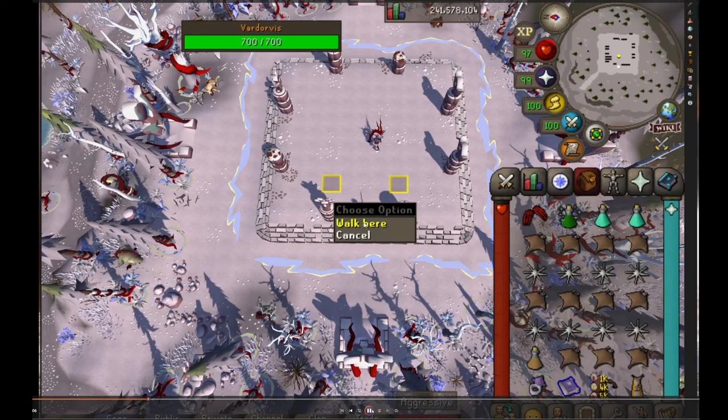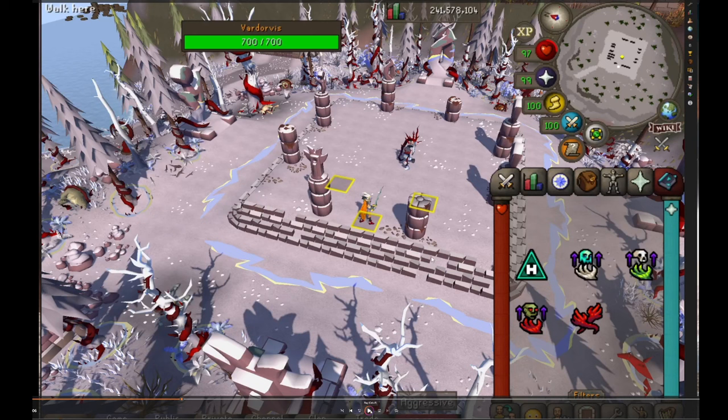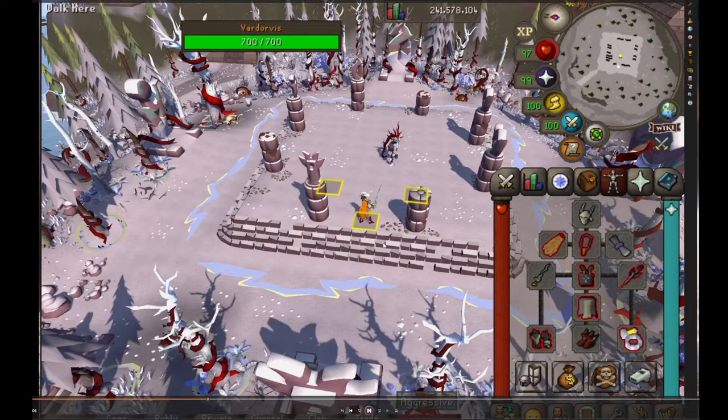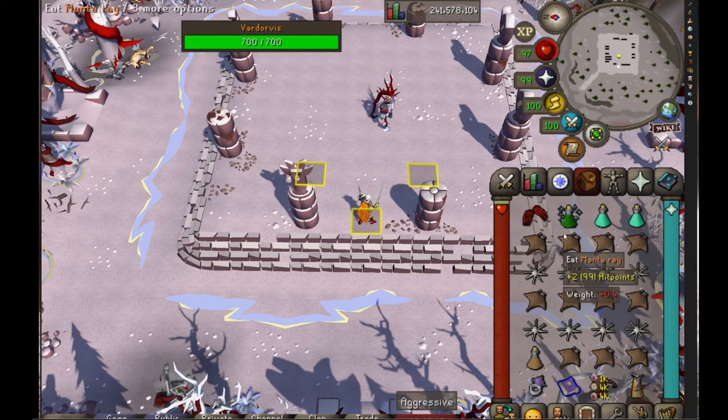When you get to the fight, you can bring a spec weapon — even a DDS would be fine. I brought D-Claws because it was the best one that I had. Bring a super combat and some food — I brought mantas and a Karambwan just to keep myself topped off. I also use Thralls just because they give you some extra consistent damage and you're not going to use mage for anything else, so I use a ghost as usual. Bring your best slash weapon. The fang is probably the most important part of the entire setup — if you're trying to grind this boss, sell whatever to get a fang. The rest of the gear doesn't matter as much, honestly, just for the accuracy.